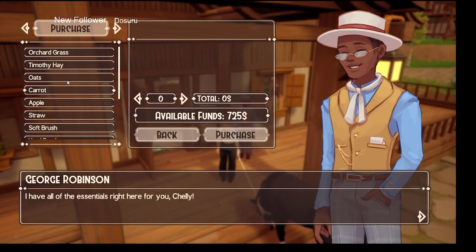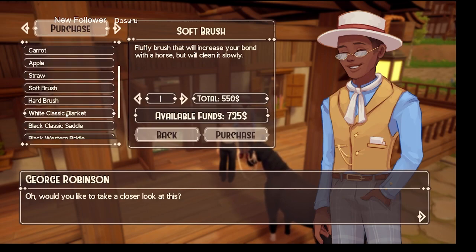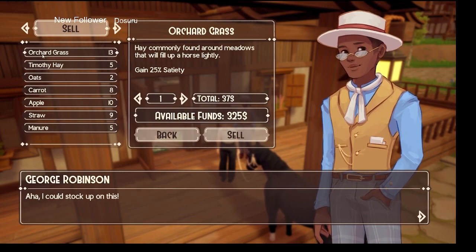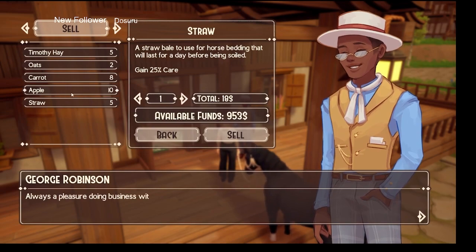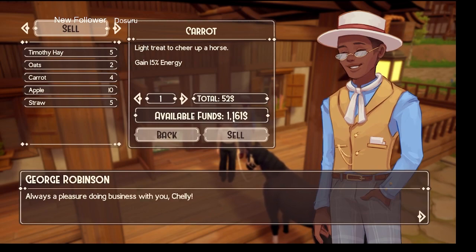We caught him just as he was leaving for work! This is the shop where you purchase everything. You can purchase a soft brush for 550 — it's a fluffy brush that increases your bond but cleans slowly. You can also buy a little bit of tack. Then here's where you can sell: this orchard grass — you can arrow through or type the quantity directly. Sell your manure, some straw, four carrots. Now I've got 1,100 so I have a little bit more food.